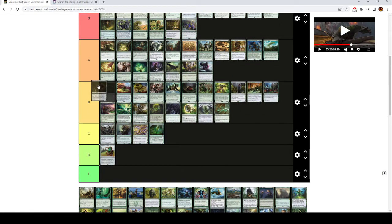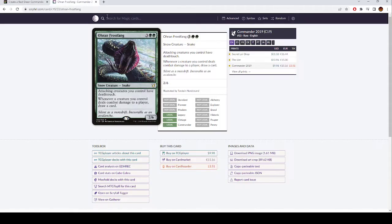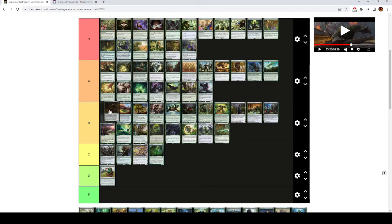Tireless Provisioner is like B tier — it's good in Landfall decks and kind of bad everywhere else. It's a three mana creature with Landfall that makes a treasure, which is fine. It makes a food or a treasure token, but you're going to make a treasure because that's much better. This is basically just a one mana more expensive Lotus Cobra, and Lotus Cobra is fine, but it's niche enough that I don't think it goes above B tier.